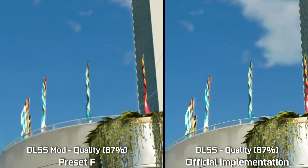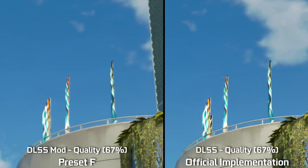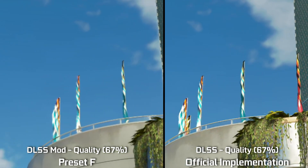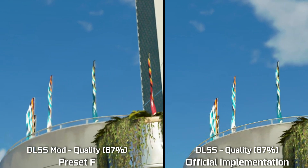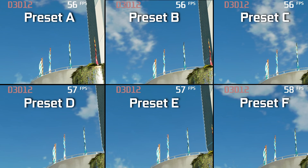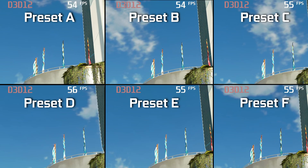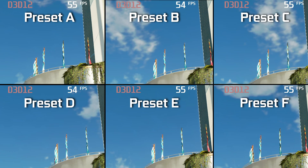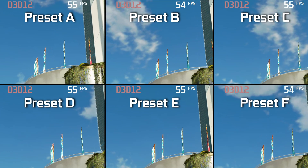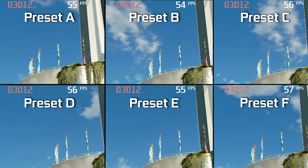Preset F seems to handle horizontal ghosting better than the preset picked by Bethesda. On the left side you can see DLSS mod preset F; on the right, the official implementation. And here you can see a comparison of all presets in the same scenario. It's hard to say, but I think they picked preset B or C.